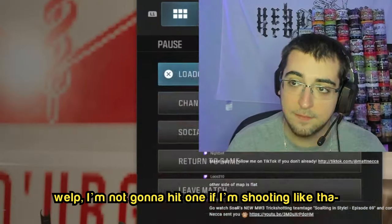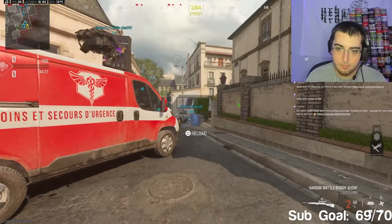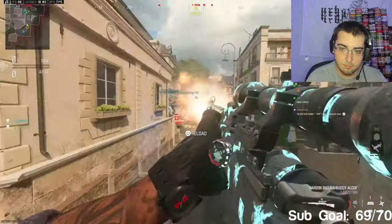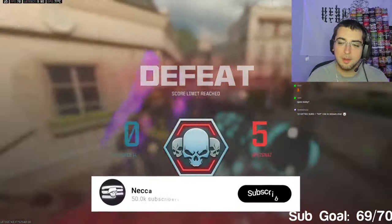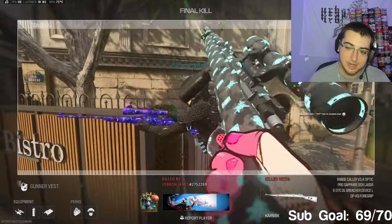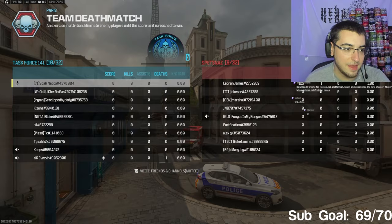I'm not gonna hit one if I'm shooting like that. I just realized - let me turn down my field of view, I was getting a thumbnail shot earlier. Okay, I have a shot down now - still don't really like the secondary that much. I had valiant attempts but I'm such a dumbass, I didn't even do the thing I said I was gonna do - run to the other side of the map. LeBron James, what did he cook up? He did the same shot I was doing but better. He did a cool little jitter thing at the end too.